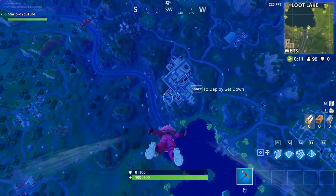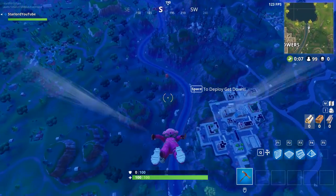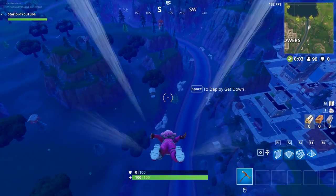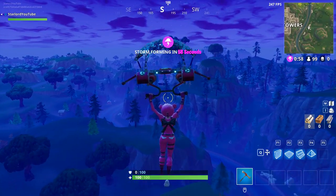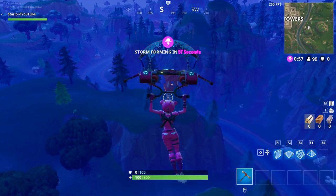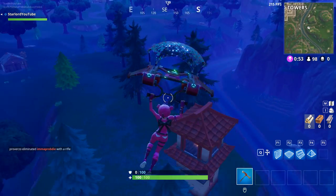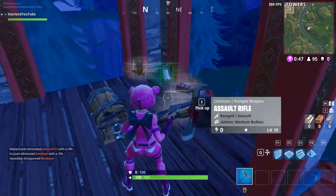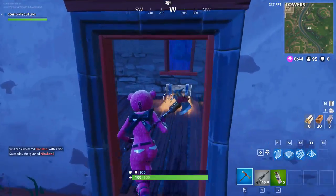Starting off, I'm going to show you all the map locations. Here you see me landing near Tilted Towers. What we're going to do is go south, southeast from Tilted Towers, and you should find one right here on the top of this hill. Previously, there was nothing here at all — it was just kind of blank.